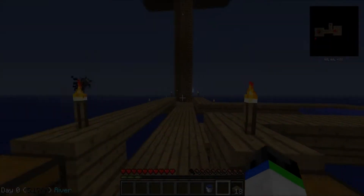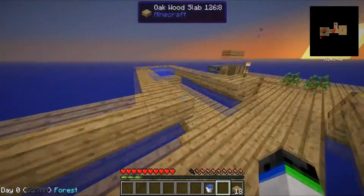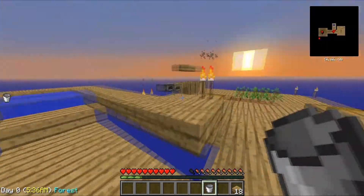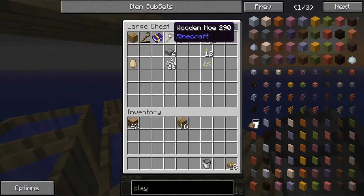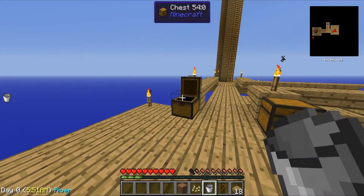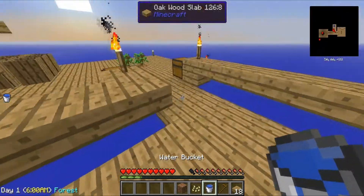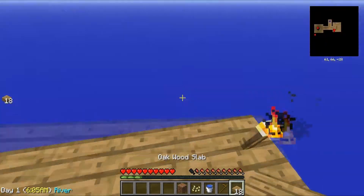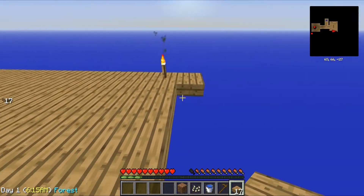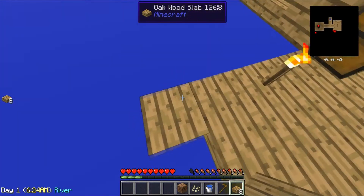Okay everybody, so I have finished filling up the top with water. I have also made our little water pond here — the infinite water source. It looks very nice now. All I'm going to do is get my hoe, get my pumpkin seeds, get us a piece of dirt, and plant it right over near our pond. I'm also going to expand our island. I'll end the episode when we finish expanding our island and planting our pumpkins.